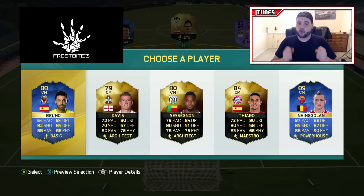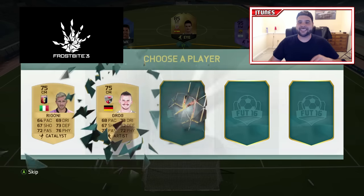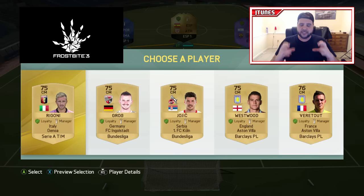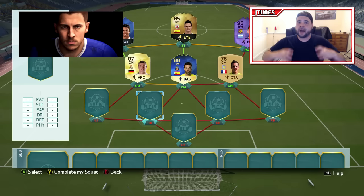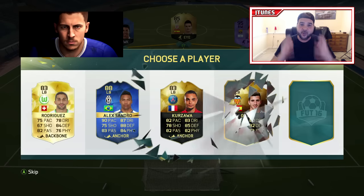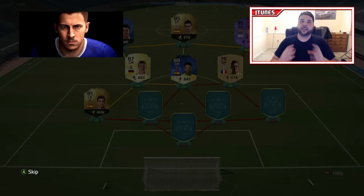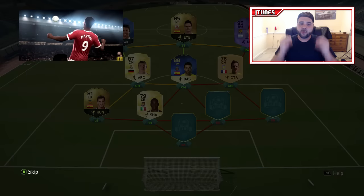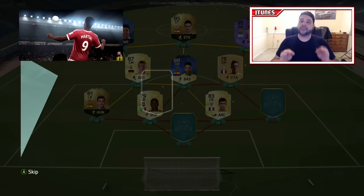Frostbite is the new engine and with that we have some amazing-looking graphics. When I first saw the trailer on my iPhone I wasn't that impressed, but coming back to it on a bigger screen — when you see Hazard's face pop up, it actually looks like real Hazard. I honestly thought they were using real-life footage. Looking at Anthony jumping for the ball, I genuinely thought it was him in a clip, but nope — that is actually in-game graphics.